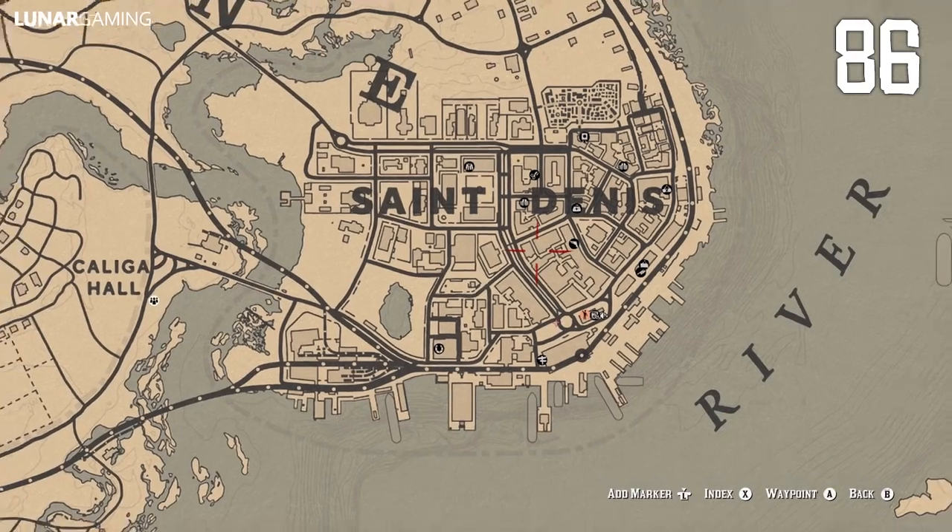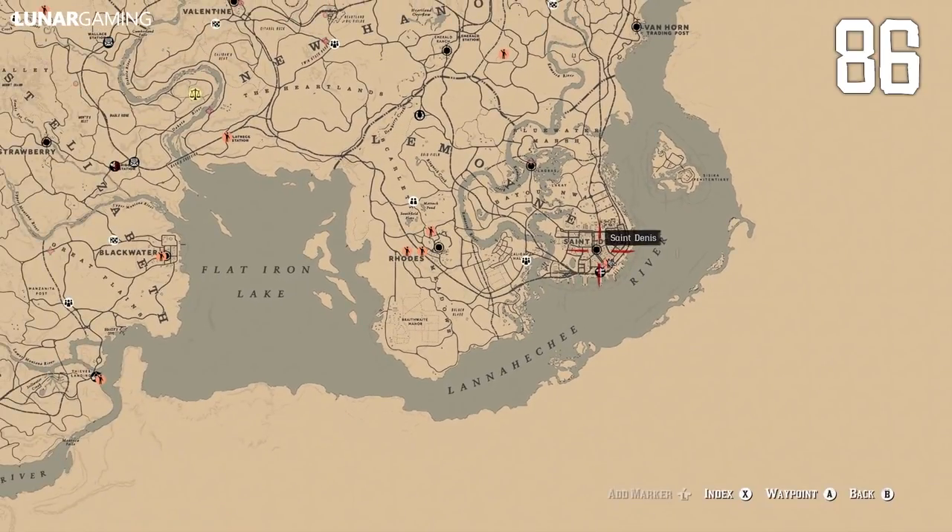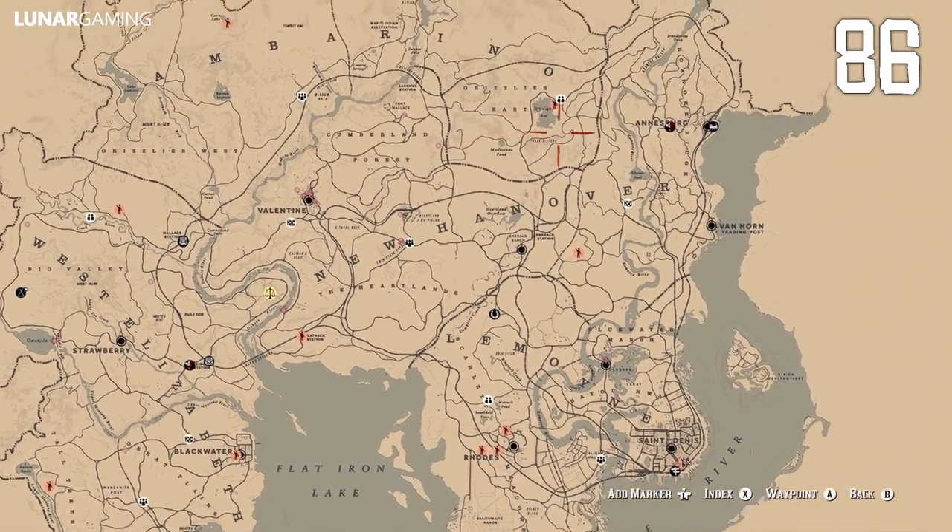To find the train online, simply open your map and look for its marked location. If it's not there, load a new session until you find one, but it always does show on the map.